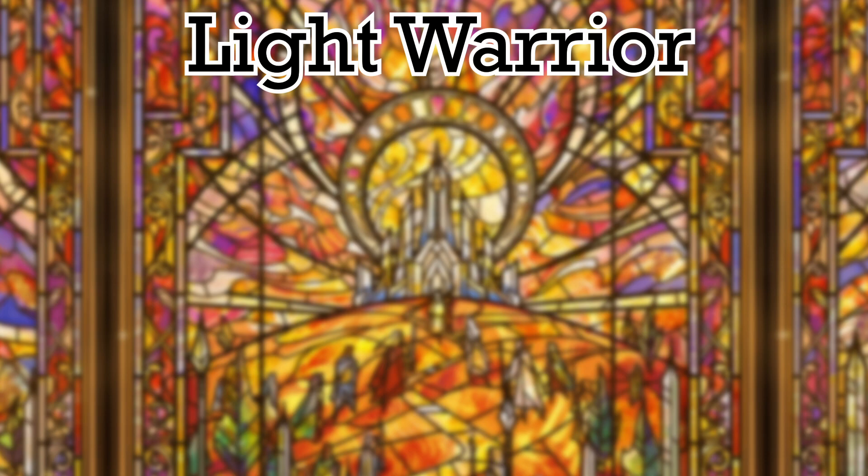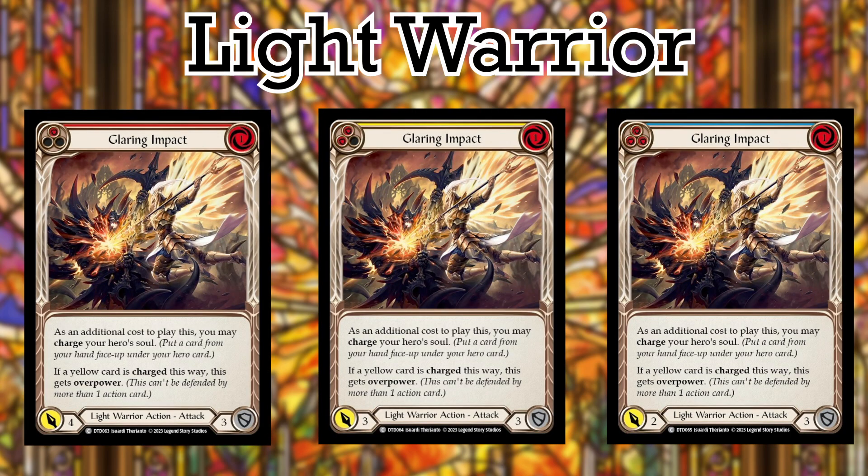Next at number 3 is Glaring Impact. Costs 1 and attacks for 4, 3, and 2 depending on the color. You can charge when you play this, and if you charged a yellow card, this gains Overpower — which is much like Dominate, except it gets rid of the From Hand clause, which means they can happily block with a reaction with no issues whatsoever. Seems like a lot, but Bolton does some shenanigans, so I guess this could close a game if the opponent isn't paying attention.